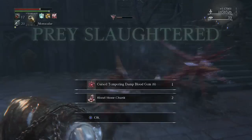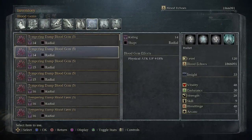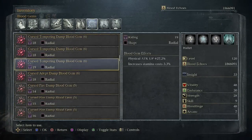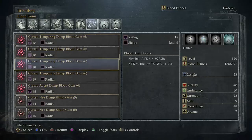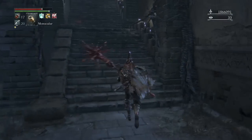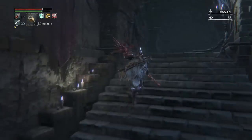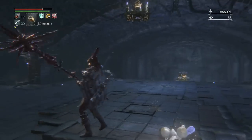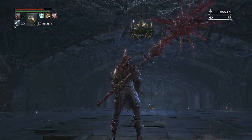We did it! We got a Cursed Tempering Damp Blood Gem 6. That one is one of these — we had a 26.3 and a 27.2. I don't remember which one was already there, but both of them are good. I'd rather go with the 26 because the attack versus kin downside is not going to matter at all in PvP anyway. Just do that over and over again until you get the gem you want. This is Moosetorrent and I'll be back with another video for you guys shortly.